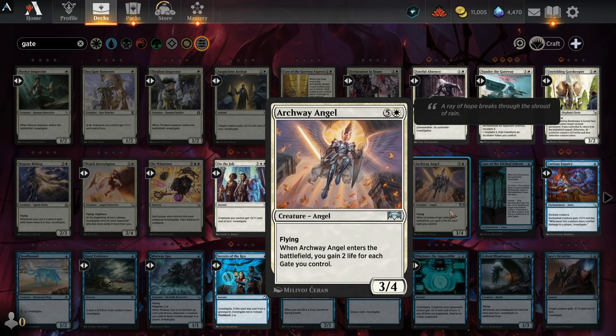And while we are currently on Ravnica for Murders at Karlov Manor, we don't really see gates at all in this set. But in just the prior return, we saw an entire cycle of uncommons that interacted with gates in interesting ways, as well as commons that facilitated it, that gave birth to one of the best budget decks of that standard period that still sees play in the Eternal formats today.